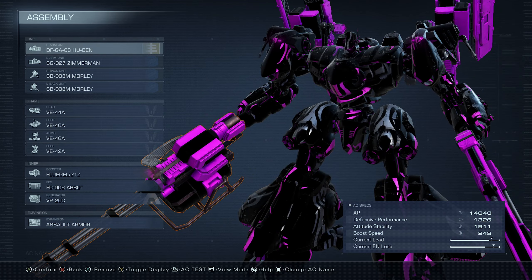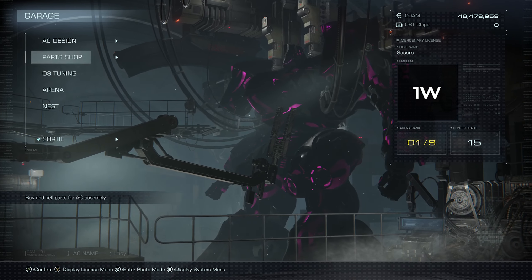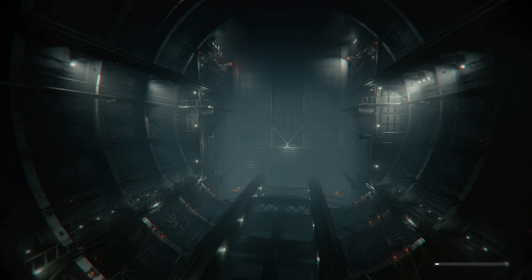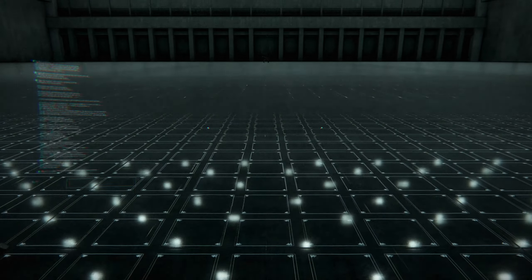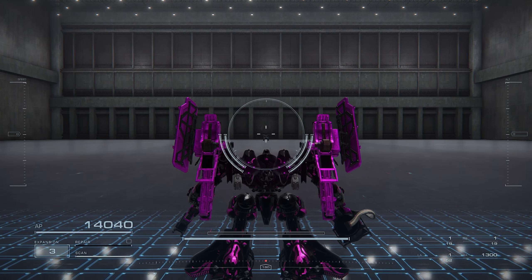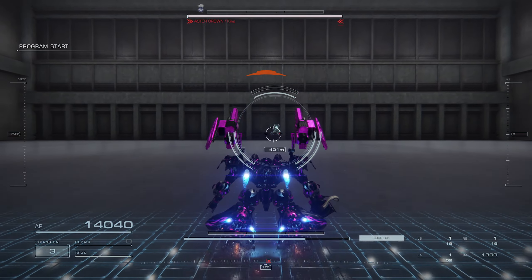Let's put Lucy to the test so you guys can see what she's made of — she is a fun mech to use. King, let's start off with you. Arena combat — on top of that our AP is really good with this build, right up around 14,000.